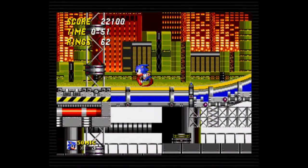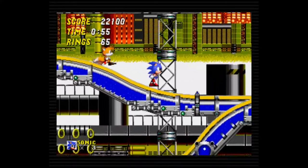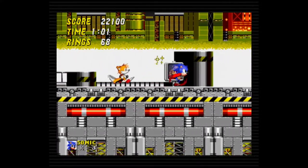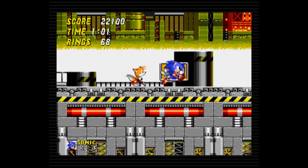What mainly sets Sonic's basic moveset apart from other equally simple movesets is pinball. Sonic is a pinball, the game is built on a pinball engine, and it feels like pinball. Sonic is slow to get up to speed, carries momentum into jumps, and even when bouncing into and off of enemies. Any slope, no matter how shallow, is a speed boost, and any hill is an obstacle.